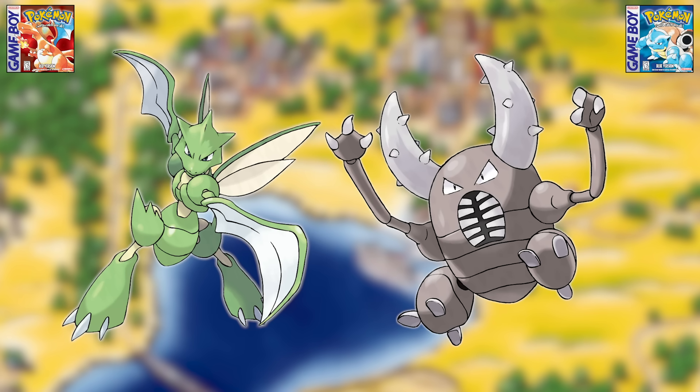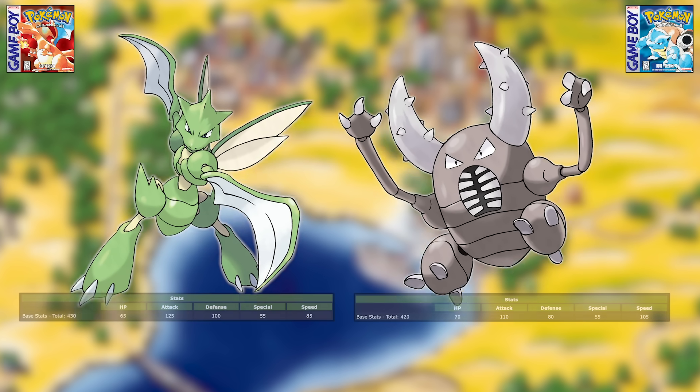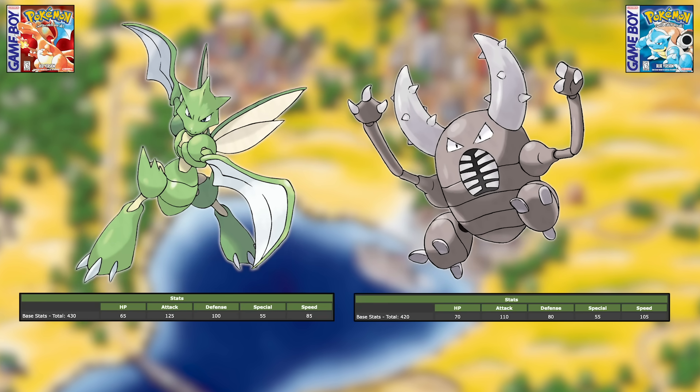Next is Scyther versus Pinsir, and for me this one is a toss-up. They both had extremely similar stats and equally awful move pools, neither of them learning any Bug-type moves. I don't recommend using either of them in a Gen one game — they're kind of equal, but also toss-ups in the sense that you could just toss them in the trash because you really should not use them.